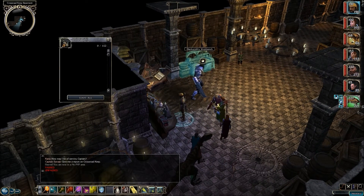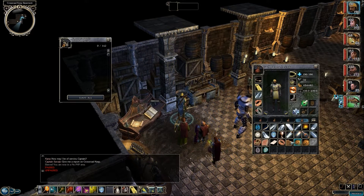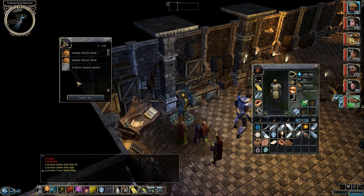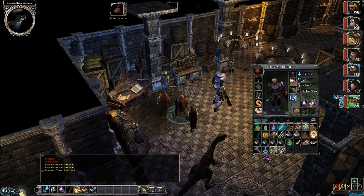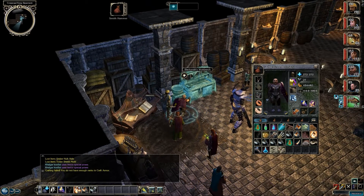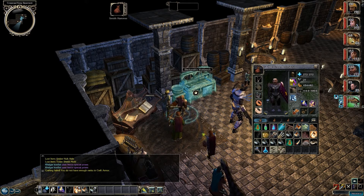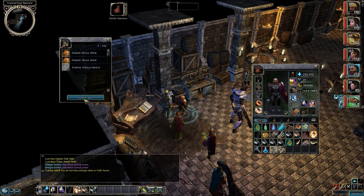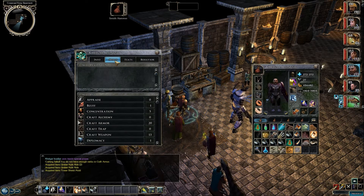Let's start off with the Umber Hulk Tower Shield. So let's go over to this blacksmith's workbench - it'll require 3 of those Umber Hulk Hides in that Tower Shield mold. Now we'll have Kelgar use this hammer on the workbench. Crafting failed - you do not have enough ranks in craft armor. But I've been maxing it out every level! Maybe we'll have someone else make it, like Gromnar.